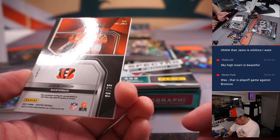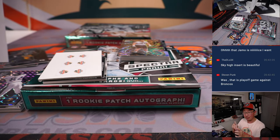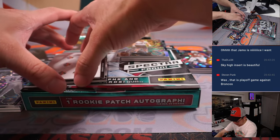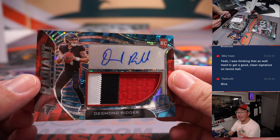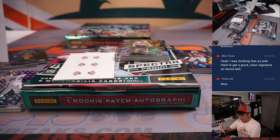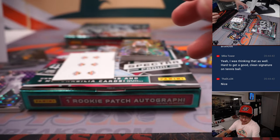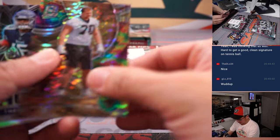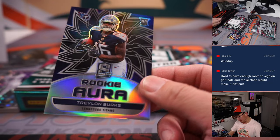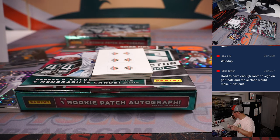We've got Joe Burrow, 69 out of 75, Max Impact Relic. Bengals 9 — Tony got Cincinnati straight up. And we've got Desmond Ritter, 3-color patch and autograph, Chris Butler picking up the Falcons straight up, gets the nice 3-color Radiant Rookie RPA, 26 out of 50. 67 out of 99, Trevor Penning for Saints 7. And Traylon Burks, 88, to Titans 8 — that would be for Alex. Saints 7 for Adam.